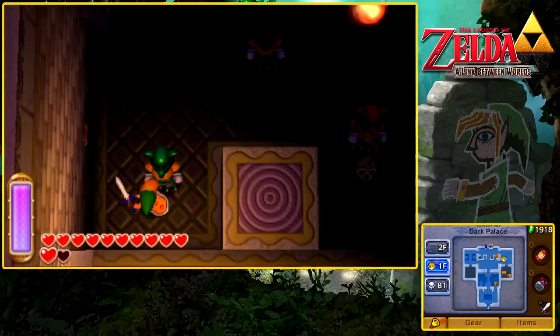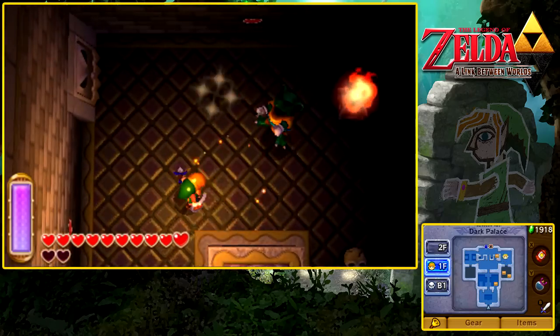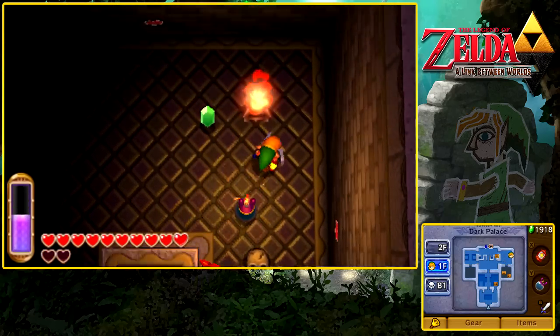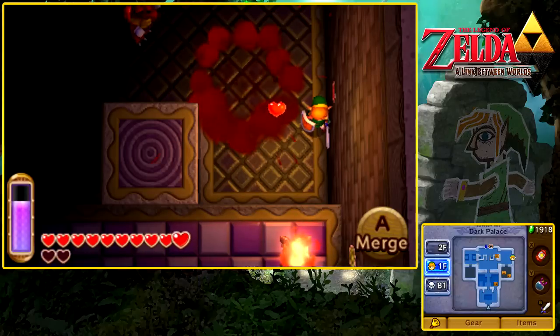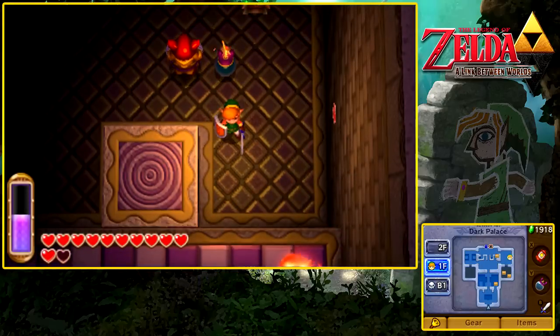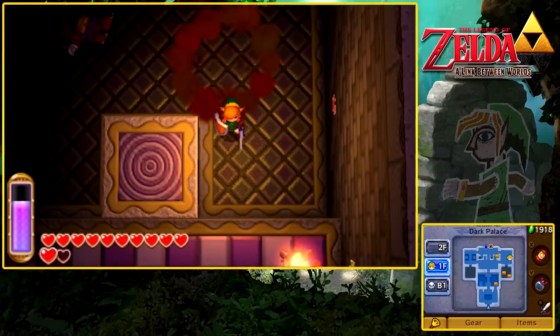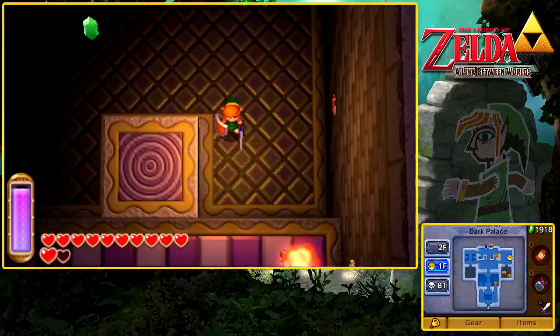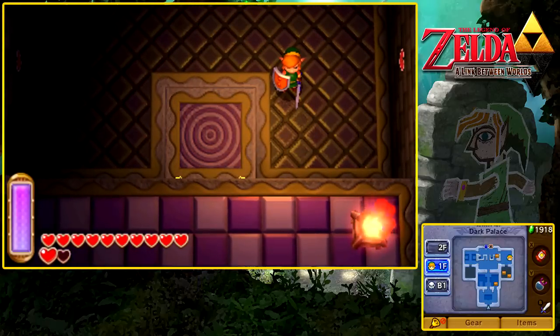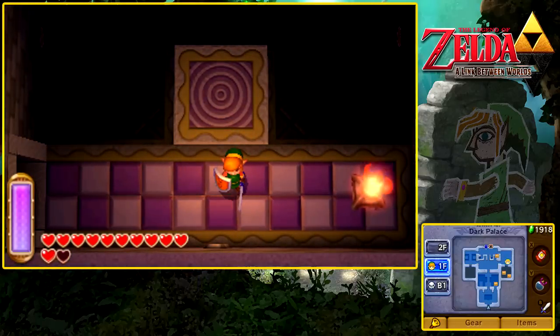In this room, technically you don't have to do it right now, but it's a little bit helpful if you do. These are Gariahs, I think. This one mimics your movements and you cannot actually deal damage to it with your sword. So simply use the bombs and you'll be okay. It's pretty easy, actually. And that's going to make this platform appear.